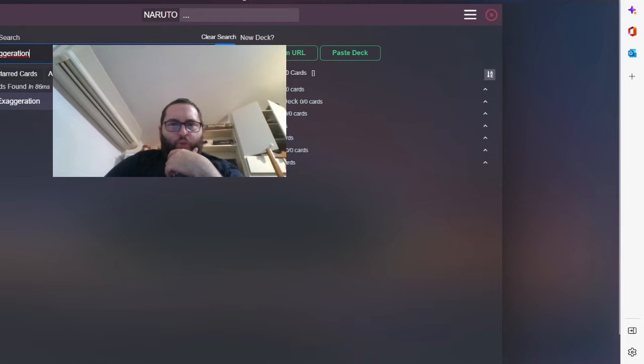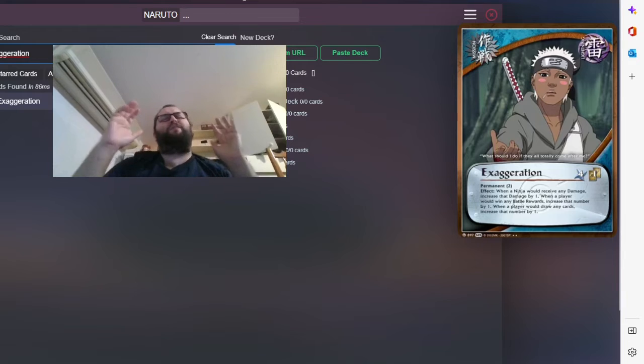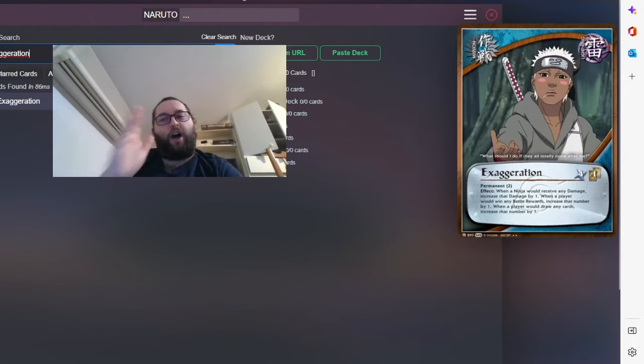One of my favorite Lightning missions ever made: Exaggeration. It lasts for two turns and every number is increased. If you play your squad Naruto and Fourth Hokage, you board-wipe with Disaster. If you play Killer B, you gain extra battle rewards. If you draw cards, you draw extra cards. If you gain battle rewards, you gain extra battle rewards. This card is amazing — I just wish I had more copies in real life. It's busted.